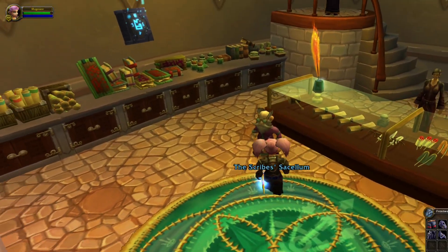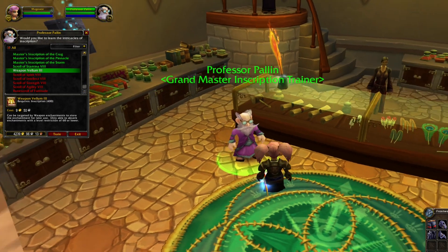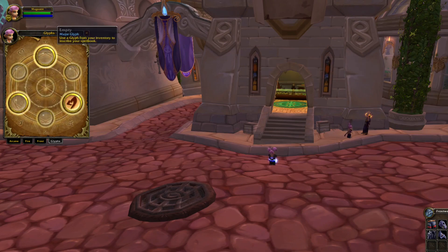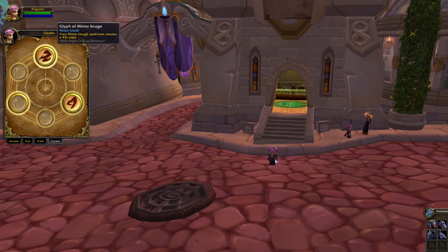In Wrath of the Lich King, a new profession is also introduced: Inscription. As an inscriptor, you can make different glyphs, which you can use on your own character to increase your skills or gain a new ability. You can have a total of three major and three minor glyphs. The price for these depends on their rarity and how many people can craft them on your server, so make sure to visit the Auction House if you are not an inscriptor yourself.